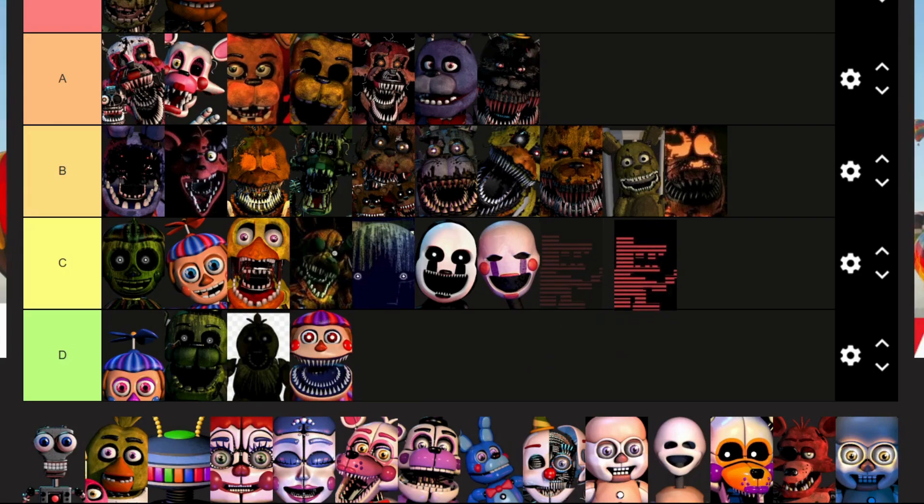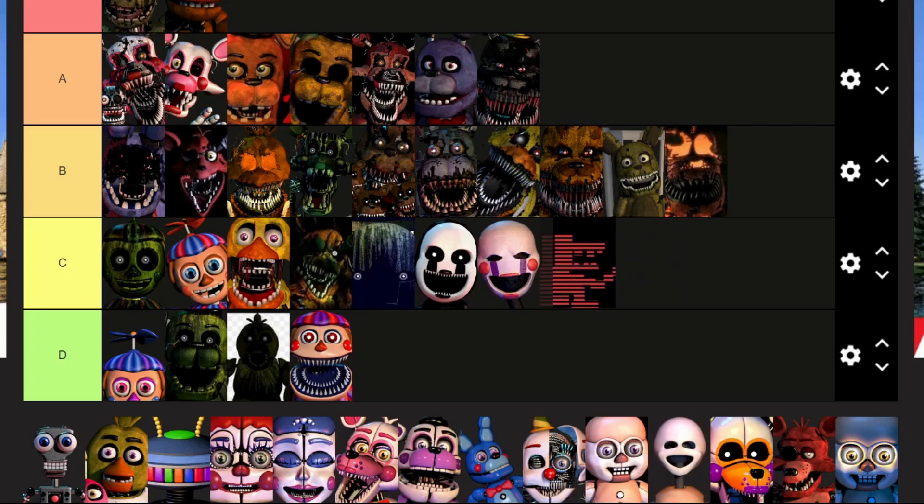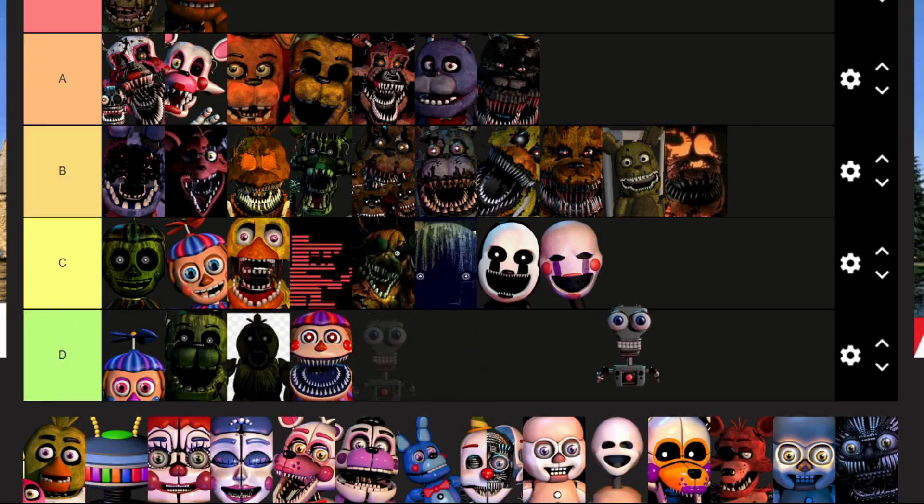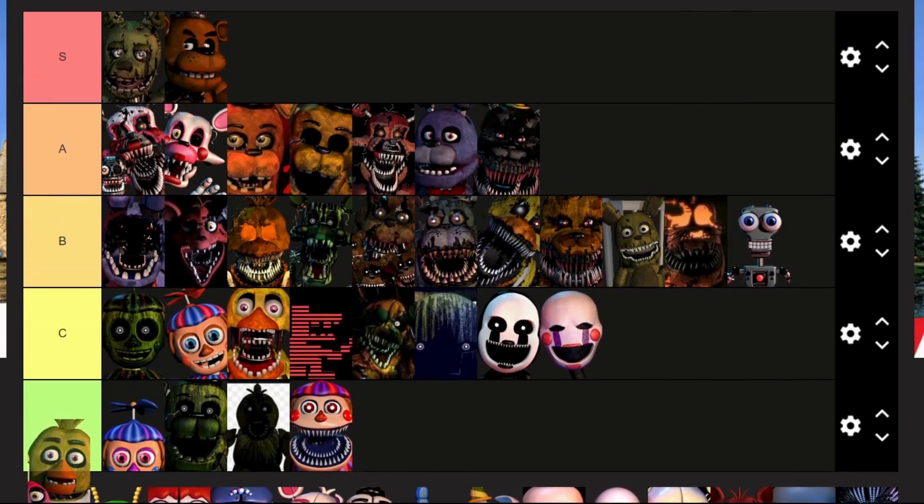Old Man Consequences: you're in FNAF World and you're also in Ultimate Custom Night, so let's see where you go. Endo: B — you exist, you're inside the animatronics. Regular Chica: yeah, just like normal FNAF 1 — you're off in A.